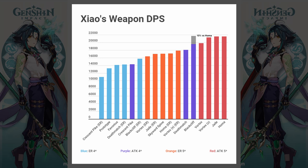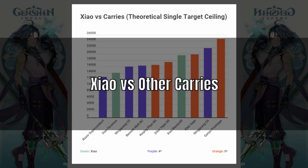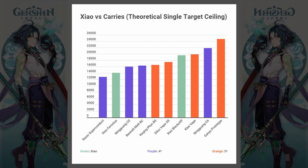Now that we've gone through Xiao's variable performance, let's compare him to other carries in the game. I'll be using 4-star weapon comparisons since they are more accessible. Note that this is only theoretical ceiling. You can pause to look at the rankings and details, but basically the highest theoretical DPS in the game is Ganyu. I'm including Ning Guang at C6 because she is a 4-star, making C6 a reasonable target. At best, Xiao's performance is close to Klee and slightly above Diluc, placing him in the upper tiers of DPS carries. As an aside, Diluc on a 5-star will outperform Xiao on a 5-star.